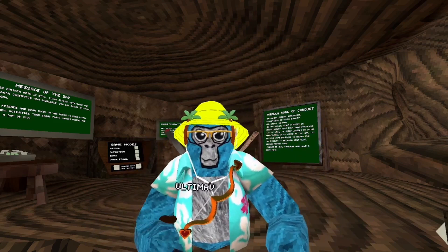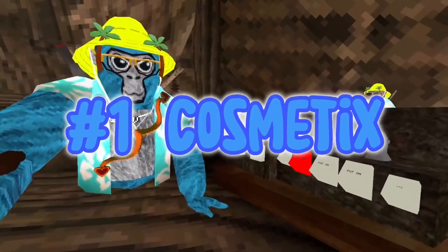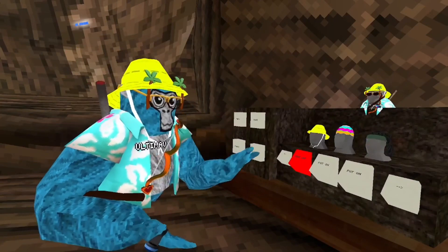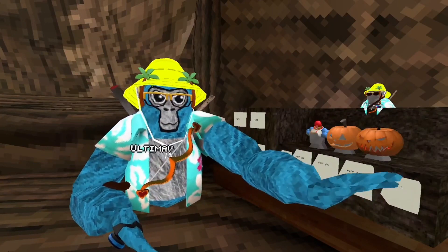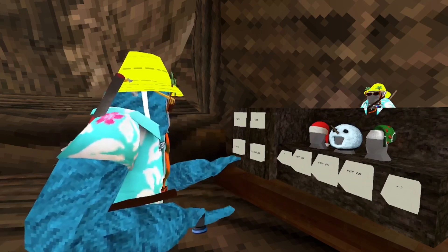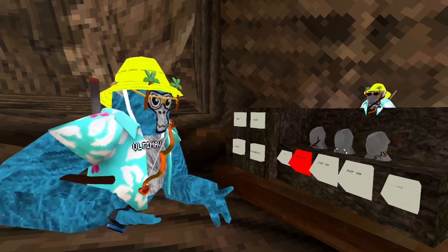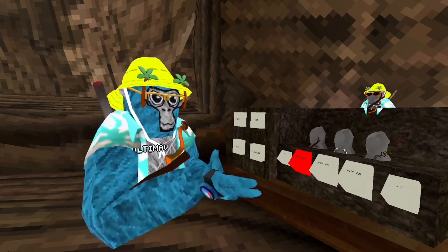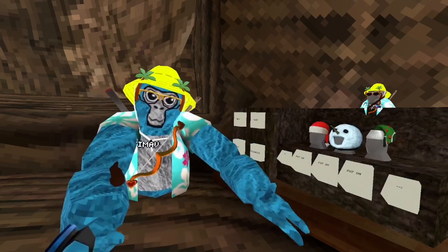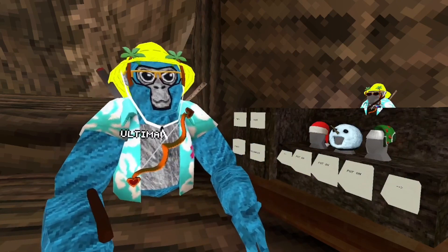The first mod we have is the Cosmetics Mod. This mod gives you every single cosmetic and Gorilla Tag that's currently released — like every single hat from Halloween, everything. This mod is also going to be in my Discord in the cool mods section and the mods I use in my videos section. You can get any combos, but only people that also have the mod can see them.